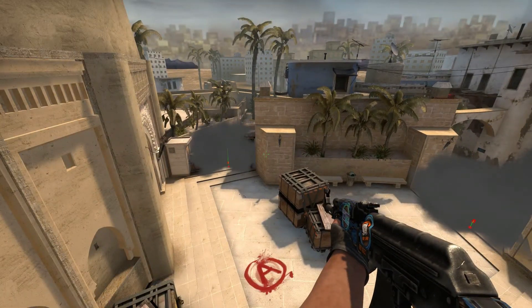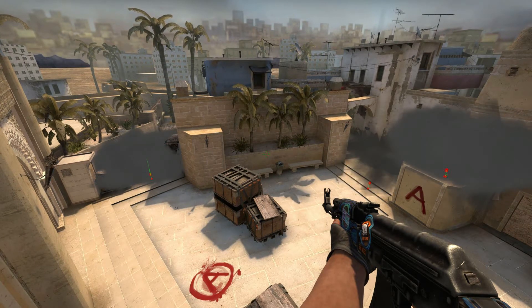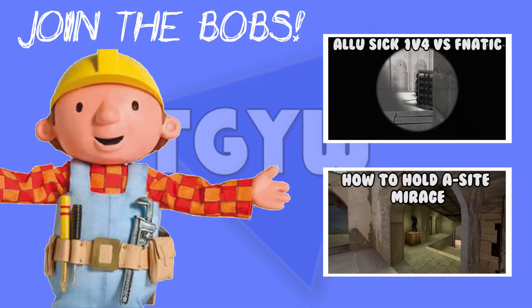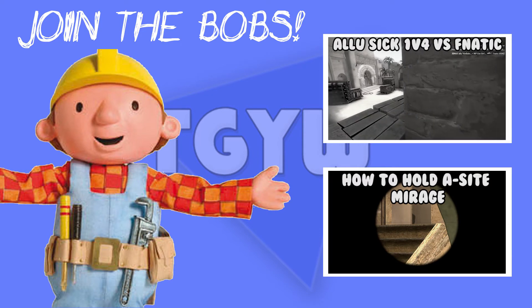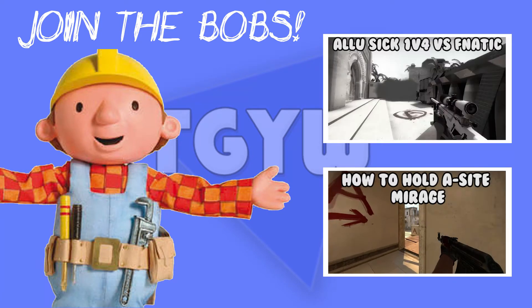This is what it looks like if you do all three smokes together. Just get two friends, or maybe your randoms know those smokes, and you have a big chance of taking the site — it will be a lot easier to have success on the A-Site on Mirage. I hope this tutorial was useful for you guys, let me know in the comments below, and if you enjoyed and learned something, make sure to smash that like button.